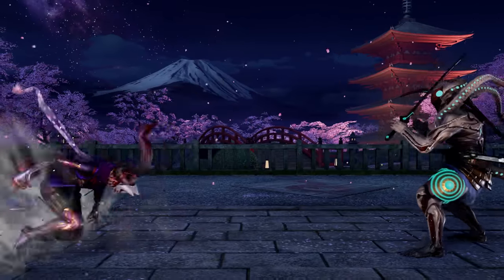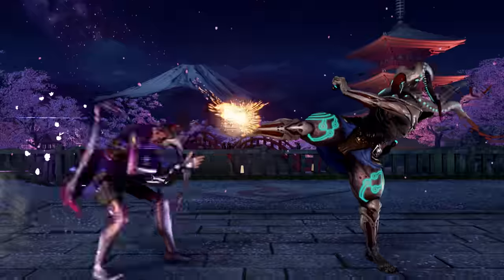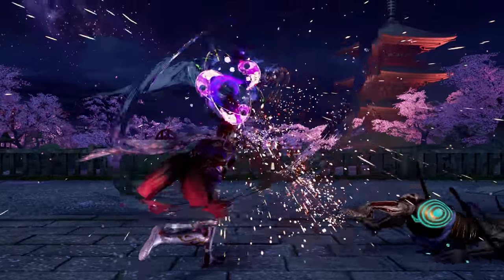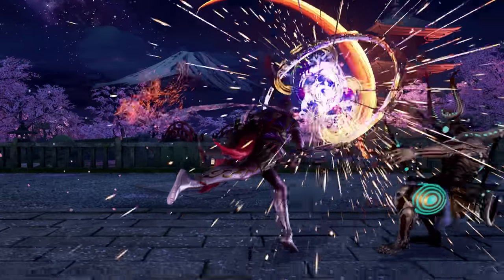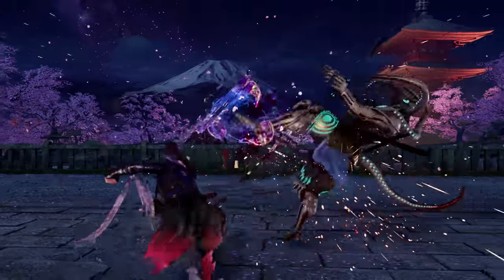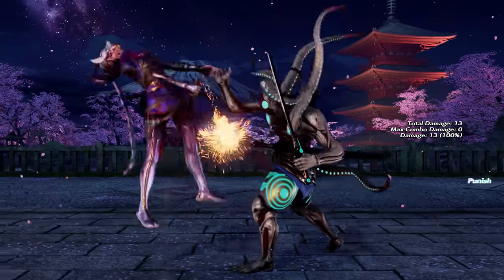With Setsunagake being such a powerful approach tool, the opponent is likely to be throwing out more keep-out moves than usual to snuff it out. This makes mastering whiff punishment with Kunimitsu very important, made all the more effective by her fast backdash. A general theme with Kunimitsu's mid-range whiff punishment is that, while it's quite powerful, it's also very committal, with a lot of these moves being at best unsafe on block and at worst launch punishable.